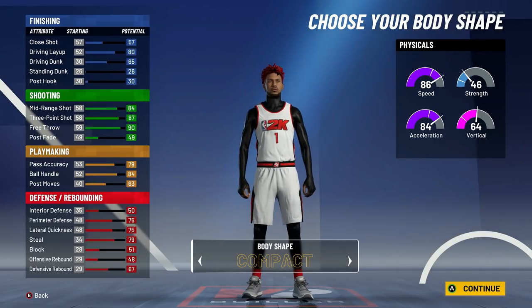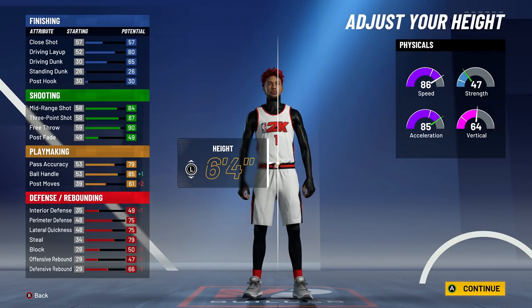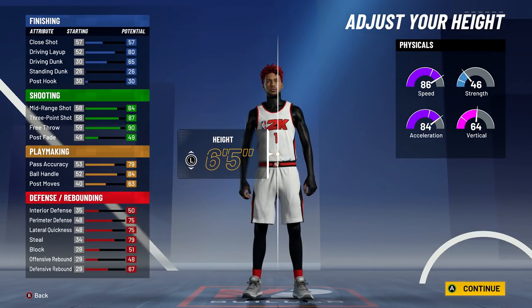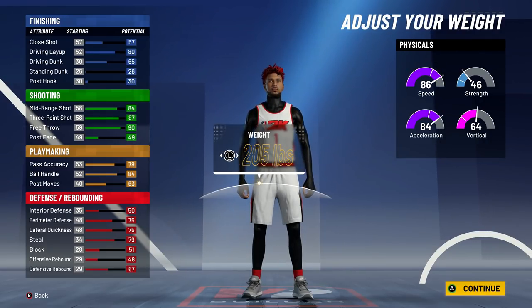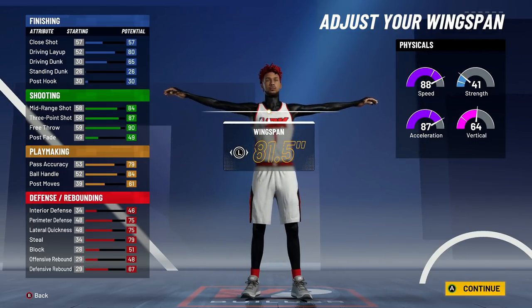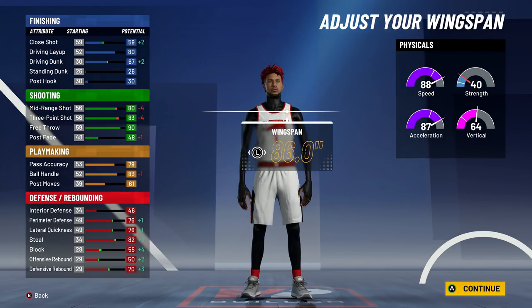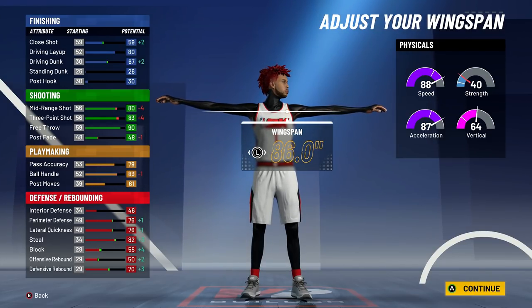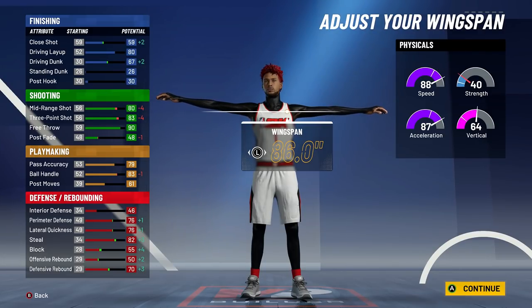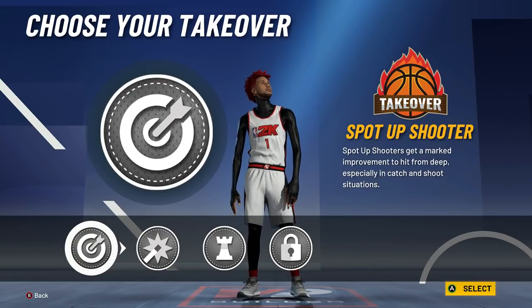For body shape I went Compact, height 6'5". Do not go 6'6" — your ball handle will go down. At 6'4" you only get plus one ball handle and your speed doesn't change, so you may as well go 6'5". Weight: 178 pounds, a couple above minimum. Wingspan: max wingspan. Your defense will be way better, you'll shoot over people more, get more contest intensity — it's all around better. It increases your driving dunk and defensive stats without affecting your shooting or dribbling.